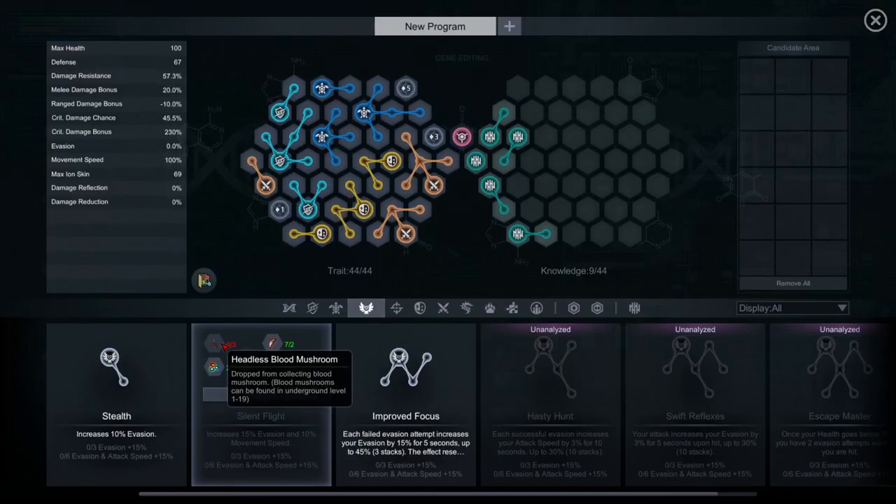Feel free to copy it. The genes themselves are very easy to acquire at the lower levels, and this is how you arrange them so that they all fit in and you get four whole set bonuses in one.